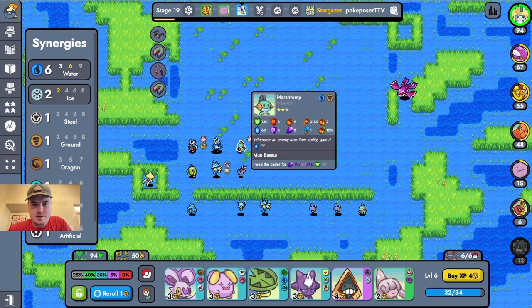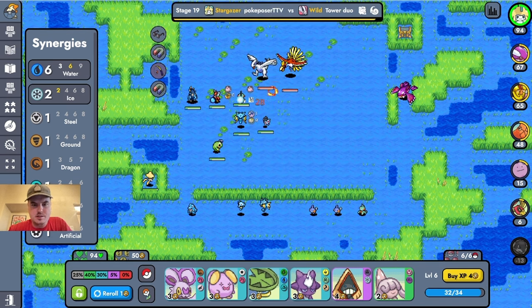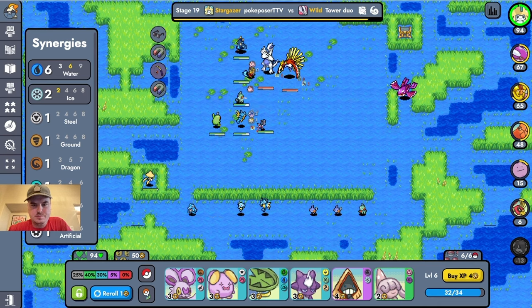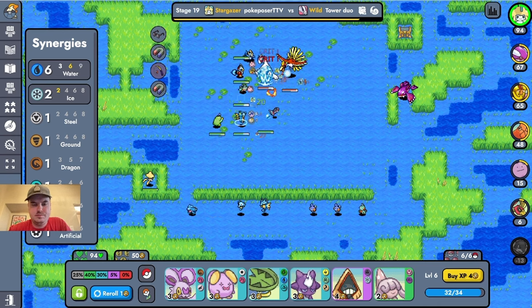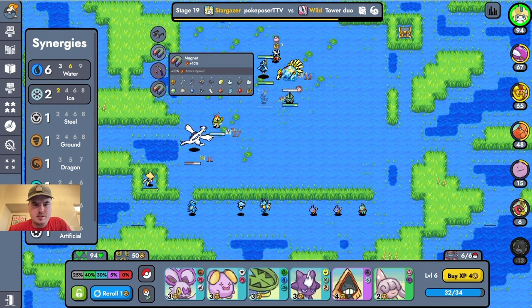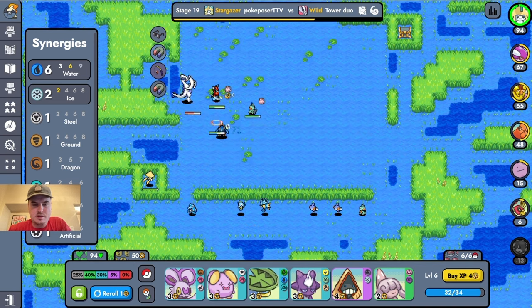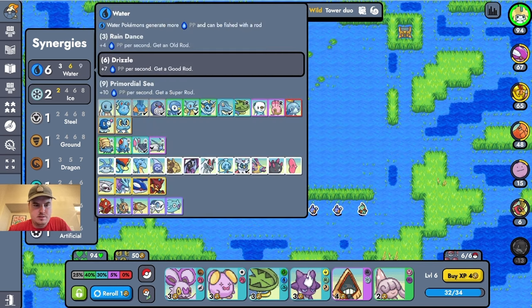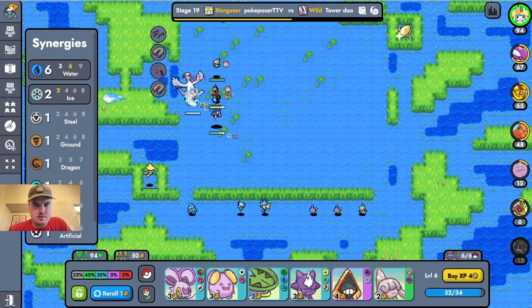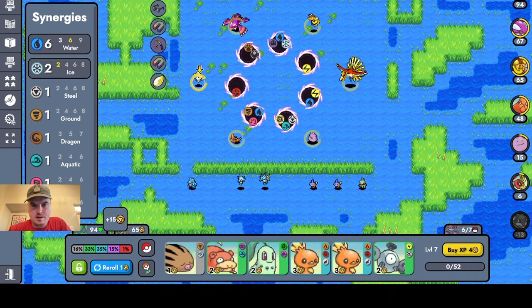I've already done a water video, but it is what it is — you just go with whatever looks good, honestly. I'm kind of hoping for a Heart Scale, or Black Glasses, or a Dew Drop. The Dew Drop would be nice here, because then if I get Kyogre, it's going down. Not the worst, I guess.